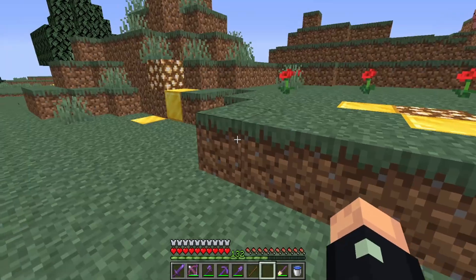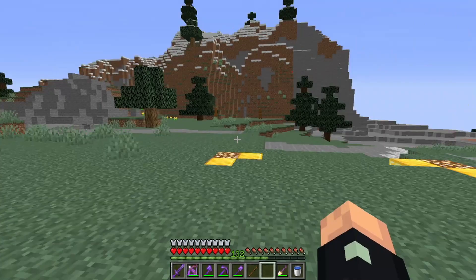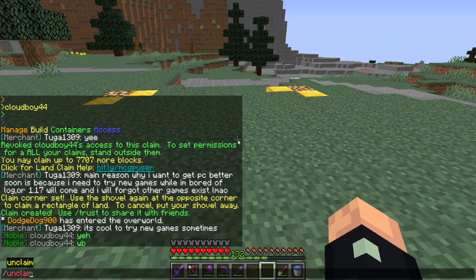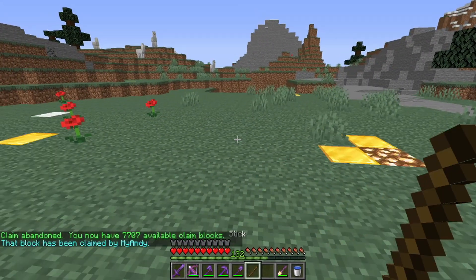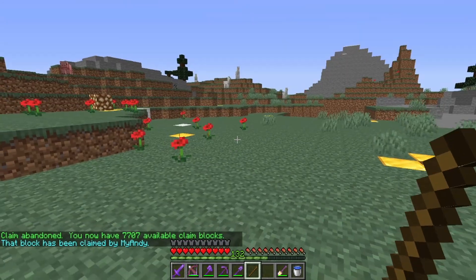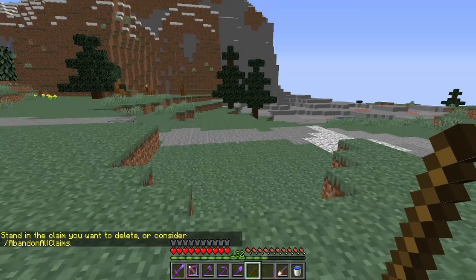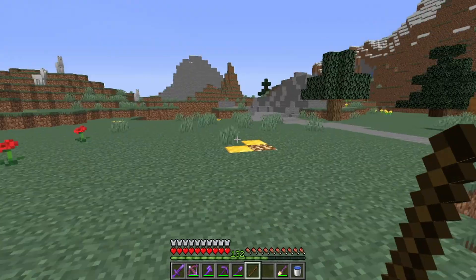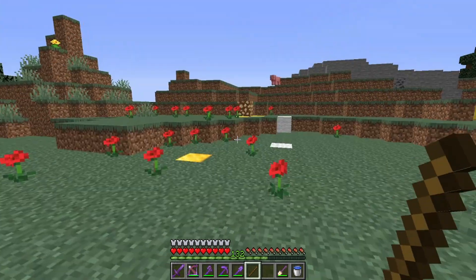After you are finished with a claim and want to get rid of it, stand inside it and do /unclaim. If you do it outside of a claim — as I'll show now — it says 'abandon all claims.' If you use this command while outside a claim, all of your claims, including every one you have made, will be deleted. So always stand inside the specific claim you want to remove and do /unclaim.